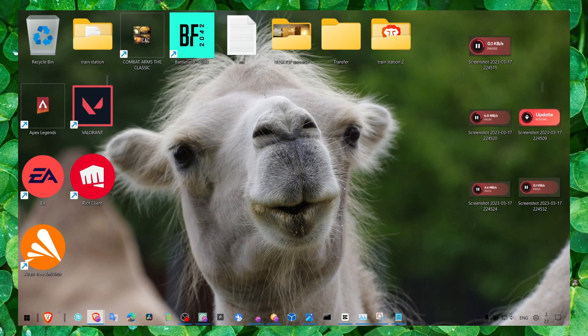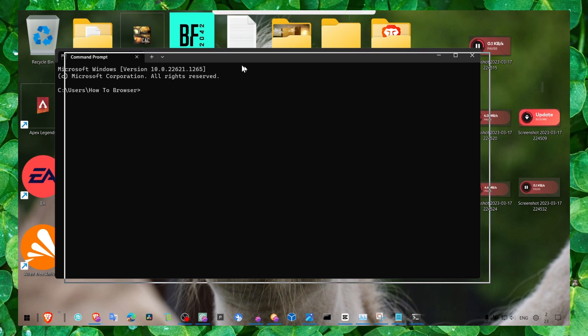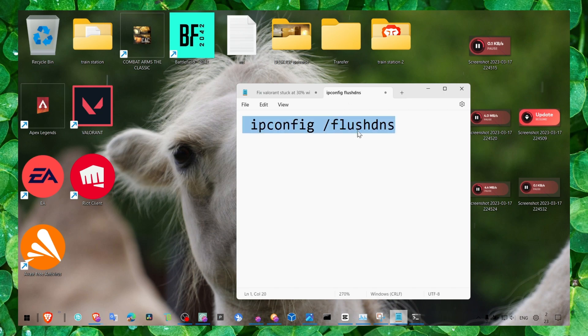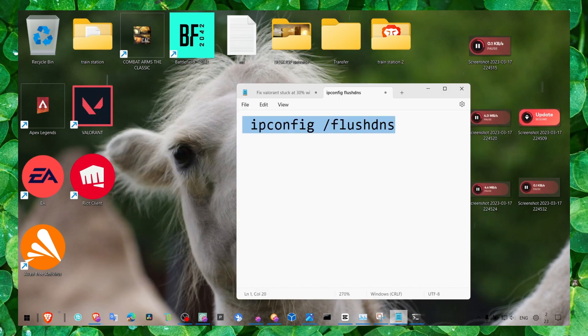Now open Command Prompt and run it as administrator. Type the command 'ipconfig /flushdns' and press Enter. You should see a message that the DNS resolver cache was successfully flushed. This is important because your computer stores DNS data and some cached DNS entries can become corrupted, leading to internet connection problems.